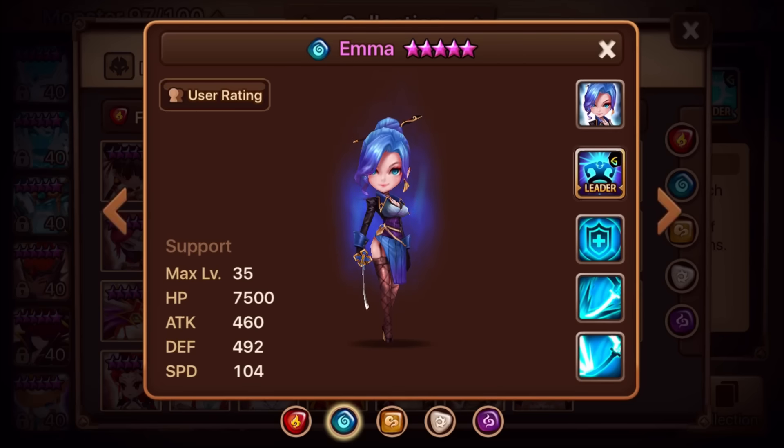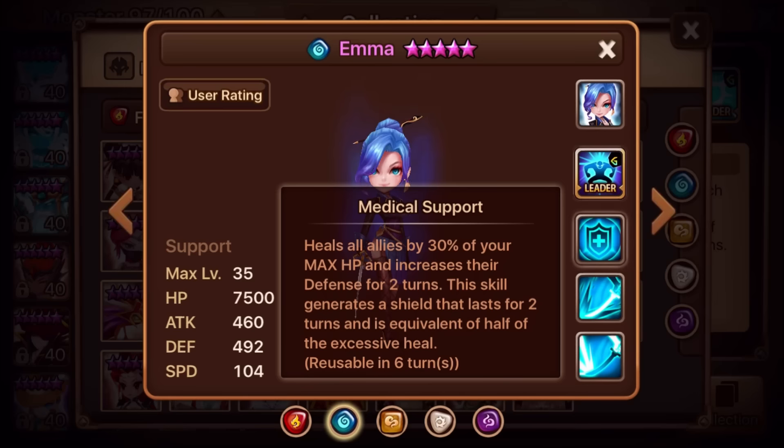A lot of people compare Emma to Belladeon, but that's not the case. It heals all allies by 30% of Emma's max HP — so for nukers with really low HP, this is going to be almost like a 100% heal. Let's say she has 10,000 HP — you're going to be healing for 3,000. That applies to all monsters, whereas Belladeon's heal is 30% of every single monster's individual HP. I'd have to say Emma has the strongest heal for PvE.